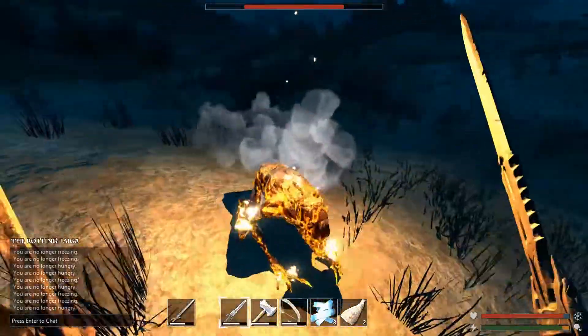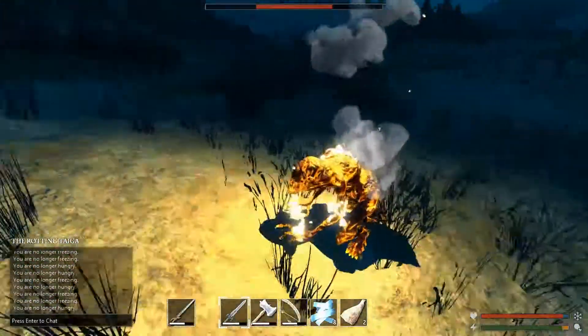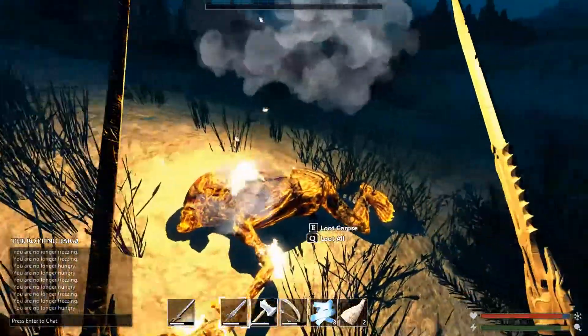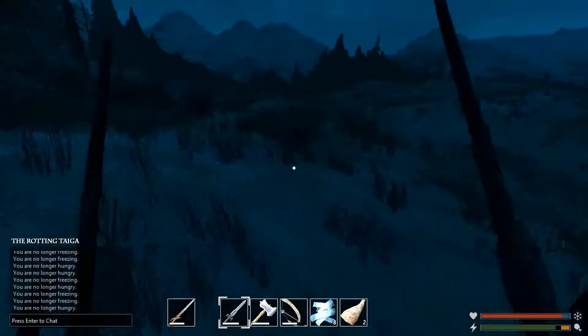If you want, you can log out here, run back to your base, smelt those, and start building some silver armor. I'd probably go with the silver hammers first so you can mine a lot quicker.